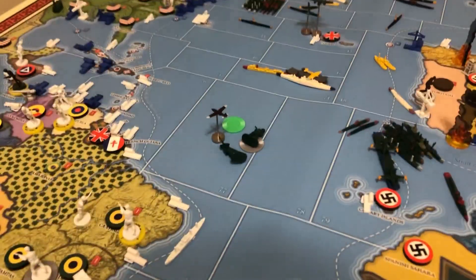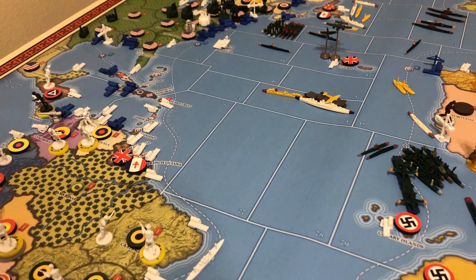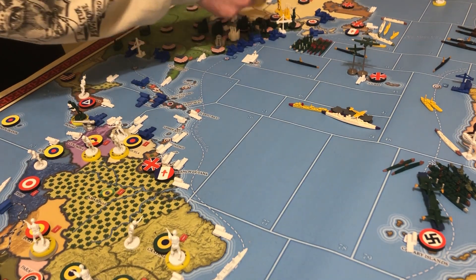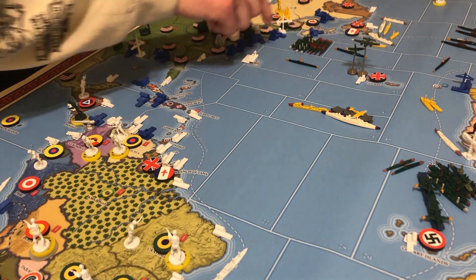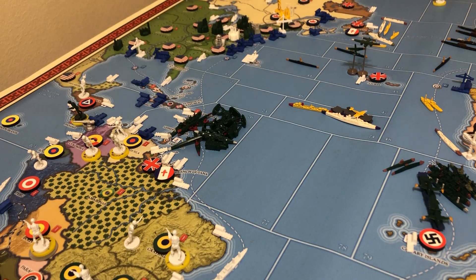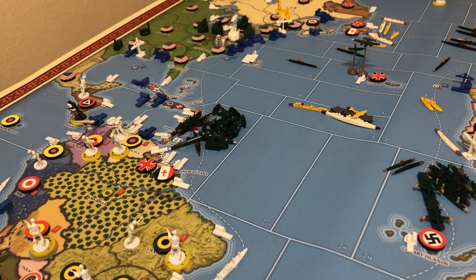One more non-combat. These are my dead American infantry, just laying in the middle of the Atlantic. Down here we're going to pick up eight units: five infantry, a mech, a heavy armor, and a cavalry, plus this whole fleet. We're going to come one two three and look menacingly upon the Argentinians. All these guys get dropped off in British Guiana to flex some muscle on the Argentinians.